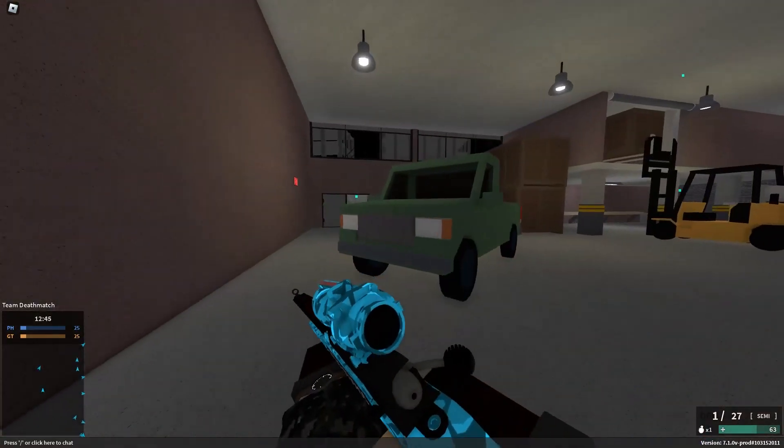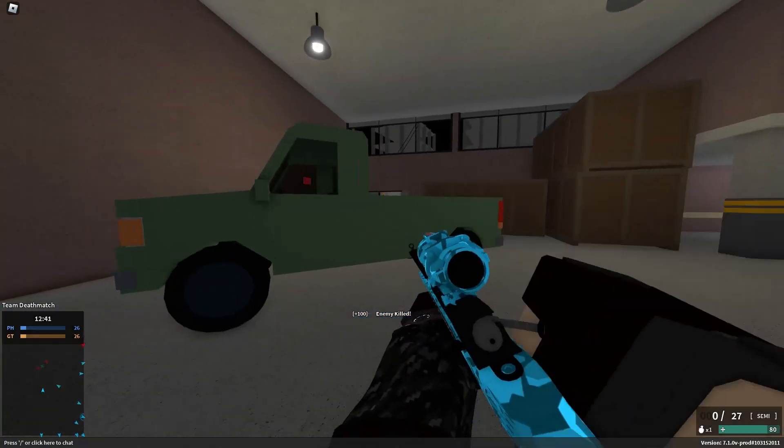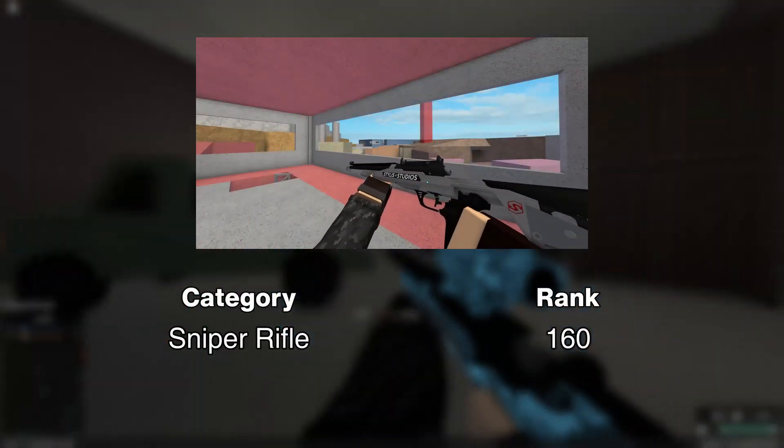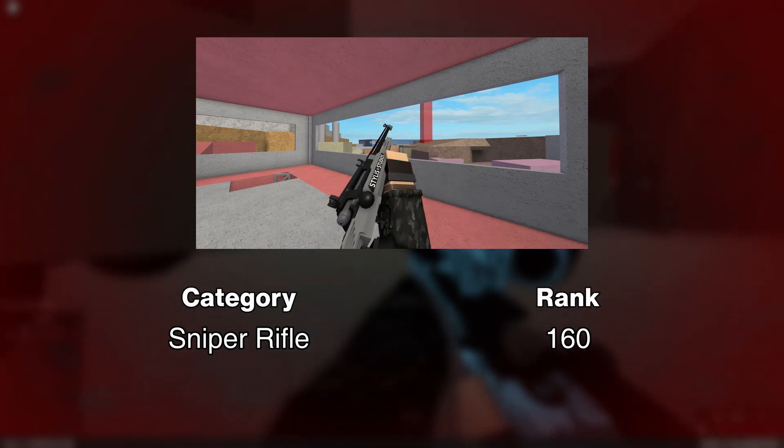But I will still show the one shot body shot ranges later since it's important. The FT300 is a sniper rifle unlocked at a pretty high rank of 160.